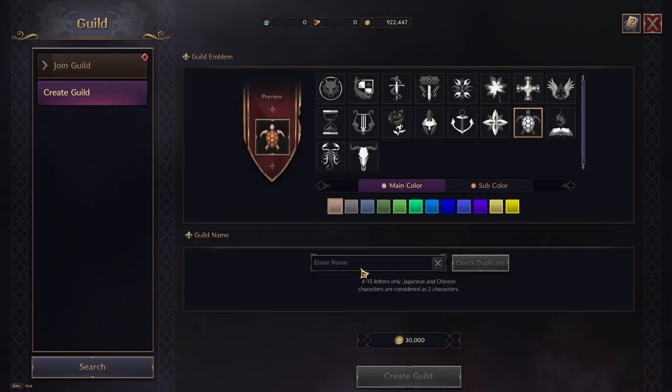Choose an emblem, customize its appearance, and name your guild. Once created, other players can search for and request to join your guild.